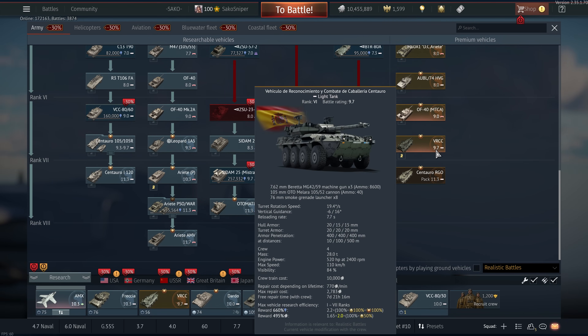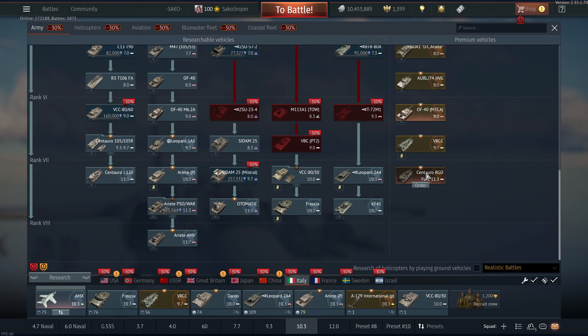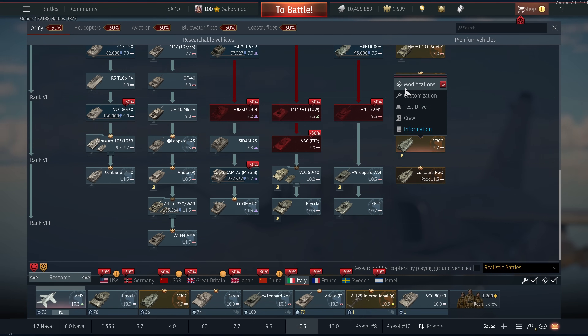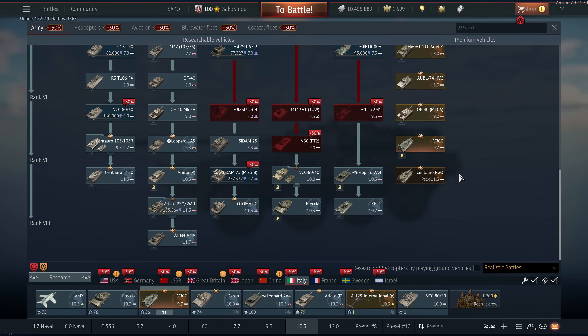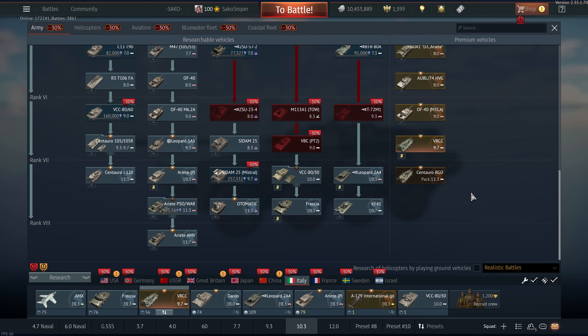The VRCC at 9.7 is probably better than the Centauro RGO — it's a lower battle rating, so you don't get dragged up to top tier as much, and it's got basically the same firepower. The VRCC only gets CL-3143 whereas the Centauro gets DM-33. So the VRCC is cheaper — both are pack vehicles. I haven't bought the Centauro because I'm not made of money, but it's a pretty decent tank. The VRCC is a pretty good choice — you can use it in the 10.3 lineup, which is a very good lineup. 10.3 is where I'd basically stop for the Italians — you don't really want to be fighting in the Ariete as it is a pain.